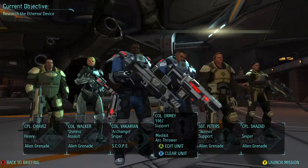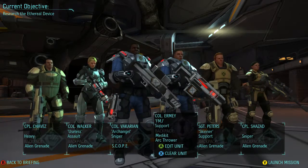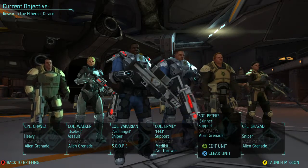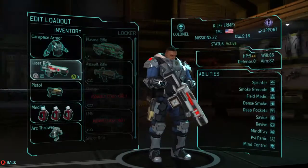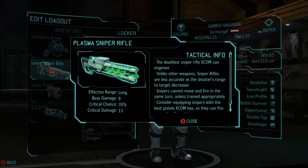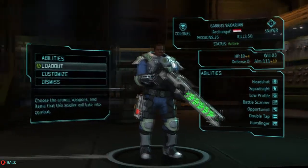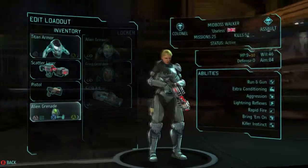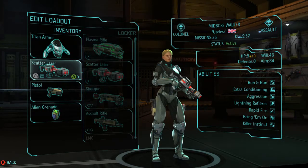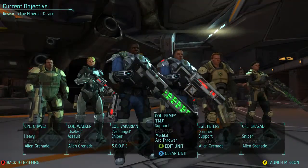Unfortunately, I did get kind of dinged up last time. I'm out of sniper, out of both my heavies. Not ideal. However, I'm definitely happy with what I got right now. Let's get better. Plasma sniper rifle - base damage is 9 compared to 6. El fantastico. No real reason for me to start stunning things at this point. I could switch to the plasma rifle, but honestly, one extra damage - I probably couldn't do better with somebody else.